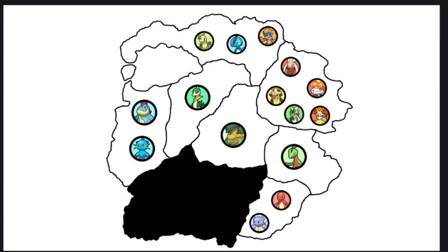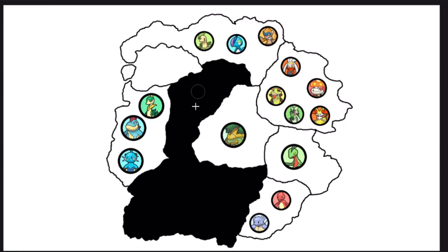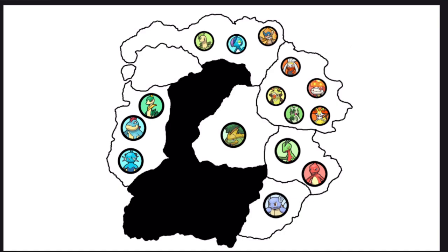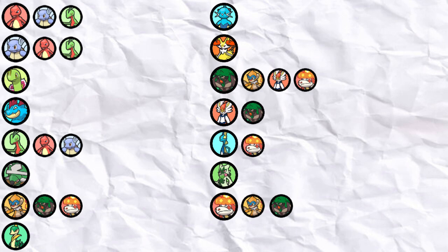Servine, Charmeleon, and Bayleef all flee at the end of day three, with Bayleef heading to the very full east coast. That wraps up day three — 15 Pokemon remain. The alliances are shifting as people backstab their friends, but it's just going to get better.